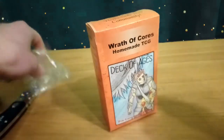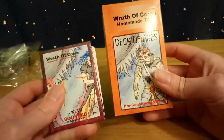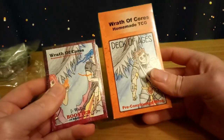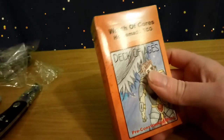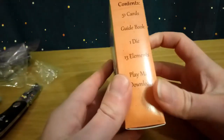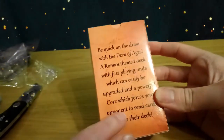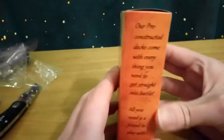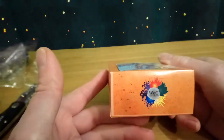As you can tell straight away, the box is a lot bigger than a typical poker-sized deck. This is basically the turret-sized box. Looking at the box: you've got the front, the contents on the side, a quick description of the deck on the back, details about what a pre-constructed deck is, part of a homemade TCG community on top, and the logo on the bottom.